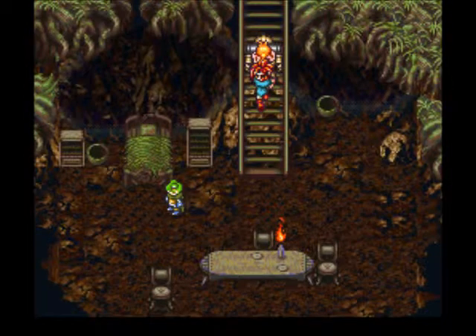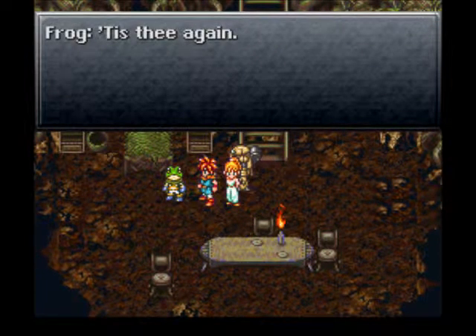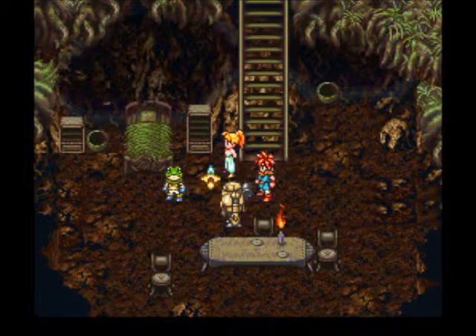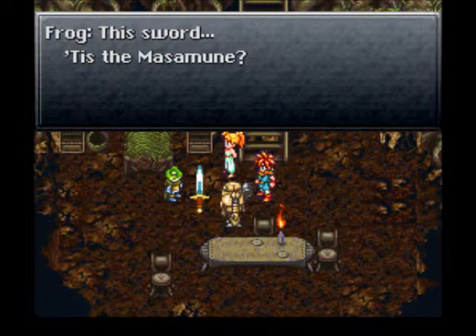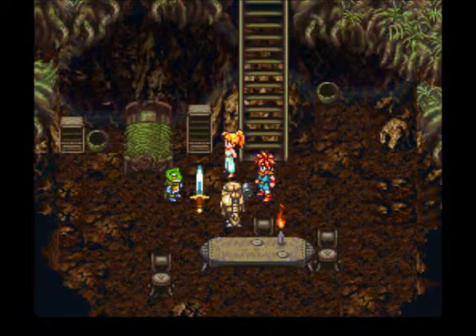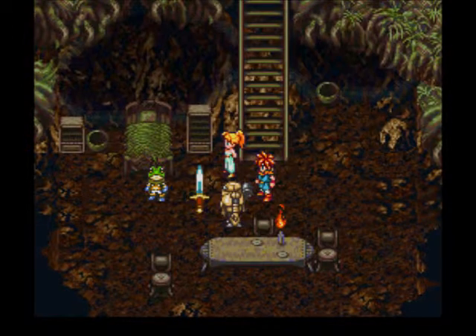All right, we're back over in Frog's place. 'Tis thee again.' And here's the Masamune. 'This sword... Tis the Masamune.' He has a moment to ponder, I suppose. 'I must ponder this turn of events. Remaineth here the night.' Oh yay, we get to have a sleepover at Frog's place. And ooh, somebody's dreaming or remembering something.